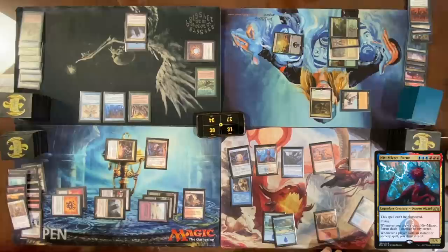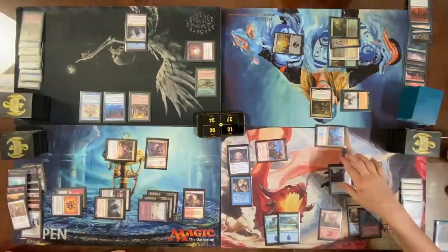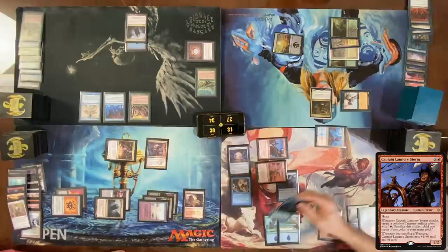Deal one damage to Putrid Imp. Play a land for turn, go to combat. Attack Dylan with a 2/2, attack Nate with a 5/5, attack Dylan with the 2/4 as well. Get a Treasure off Lannery re-attacking. I'll take four. Before damage, I want to activate Glint-Horn Buccaneer.